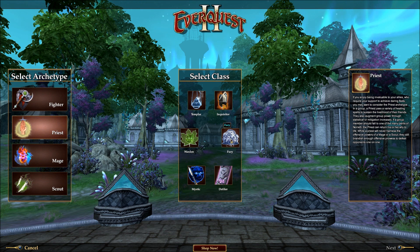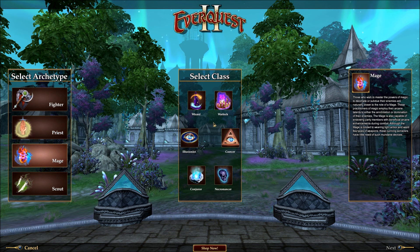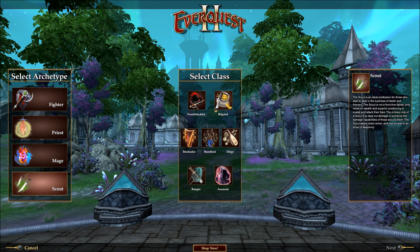Priests are pretty much all healers but they differ in how they heal. Wardens and Furies are the two Druid classes and I think they are specialists in heals over time — we're going to find out. Mages are pretty much ranged magic DPS for the most part. Scouts are pretty much melee DPS with the exception of the Ranger, which is ranged DPS, and the Beast Lord, which is kind of a weird hybrid that fits into Scout because of the type of armor it wears, but it's a pet class — and a different kind of pet class than the other two EverQuest 2 pet classes. Something we may get into in a future video, but for now we're going to go with the Fury.